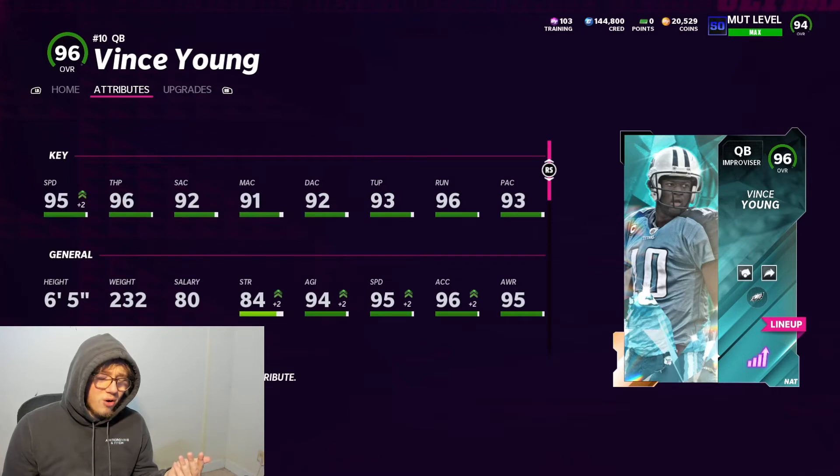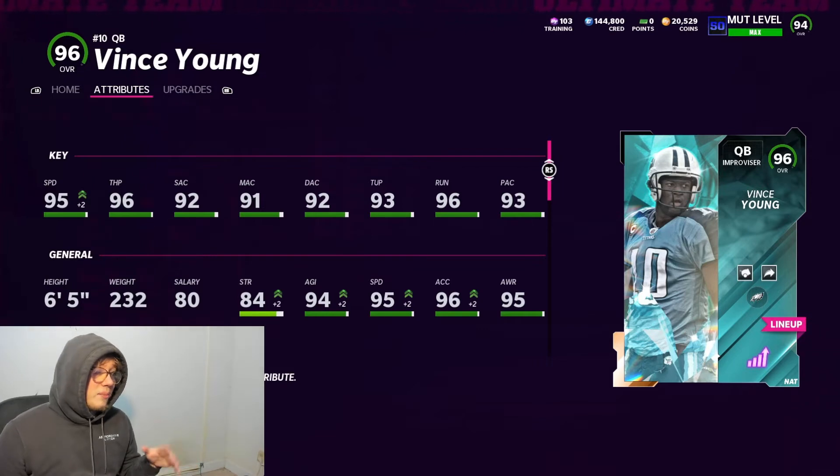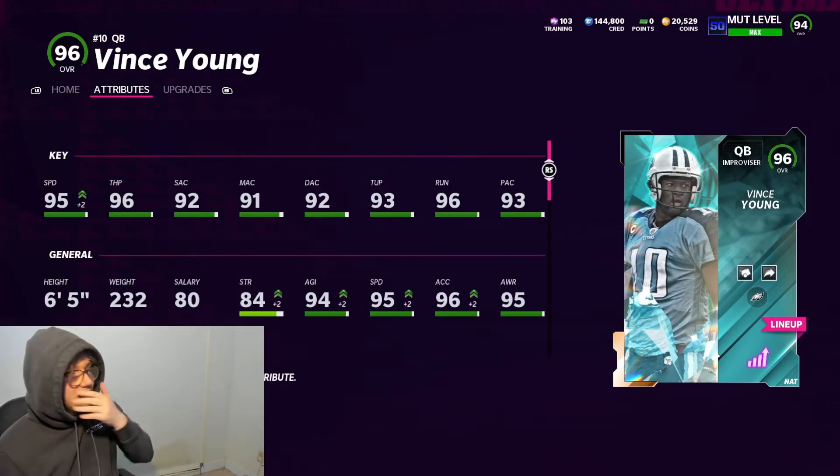I didn't even have to pay that much for him though. His card was about 170 to 180,000 coins, so it's pretty cheap. I'm going to sell him afterwards and go right back to Jalen Hurts, but I just want to try him out. Let's go ahead and look at his stats.